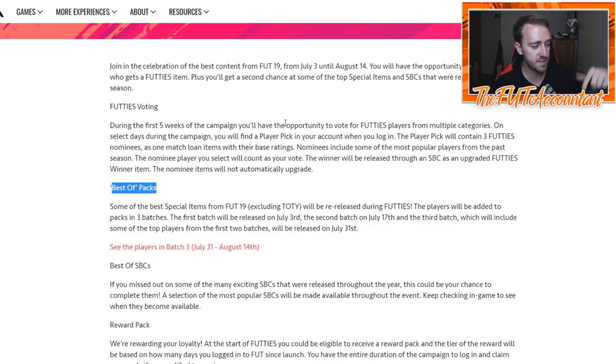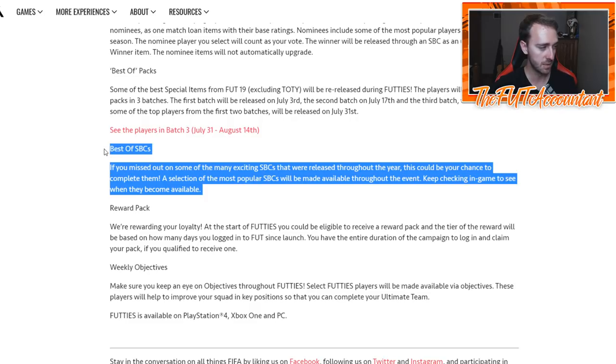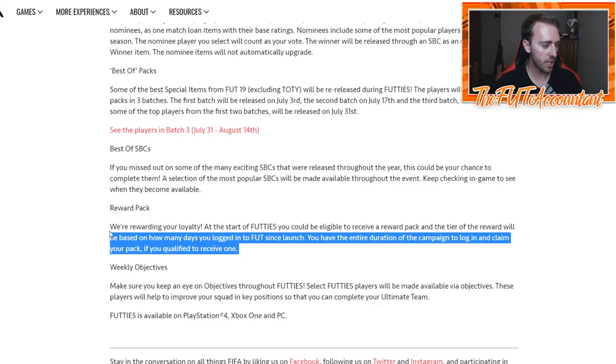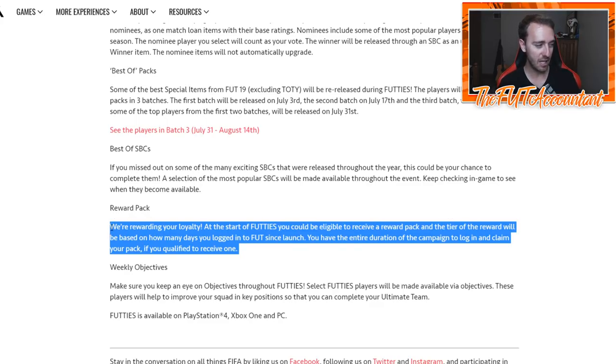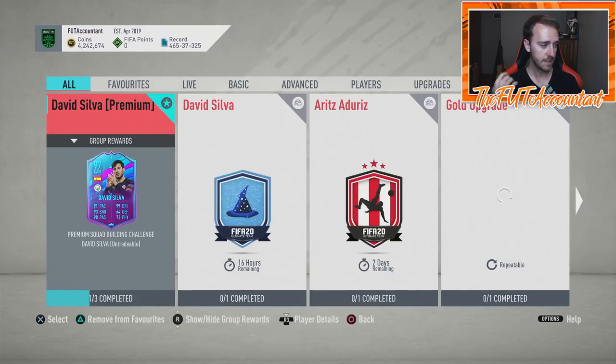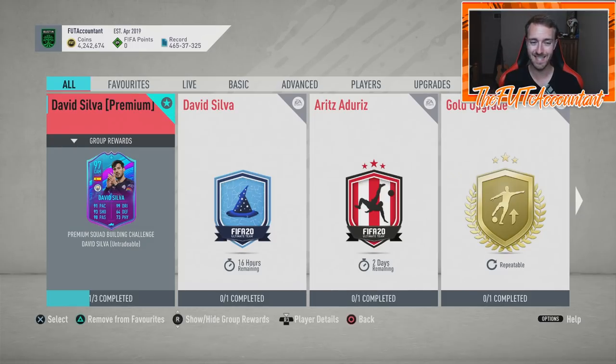Batch two was TOTS cards and headliners, then batch three was a combination of the best players from those two batches. It was a six-week period in total for Footies last year. The best-of SBCs basically re-released very popular SBCs from earlier in the year at a cheaper price. They also did a loyalty pack and weekly objectives, but we've only had one reward pack this year — last year in FIFA 19 we had at least two or three.